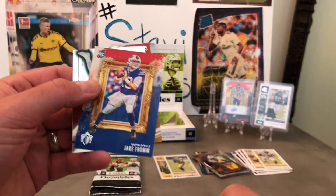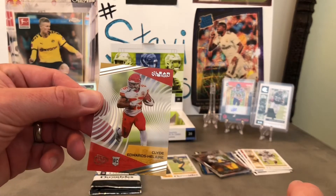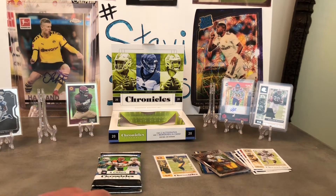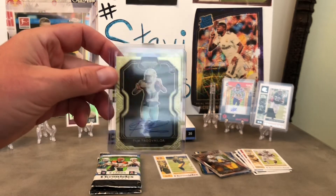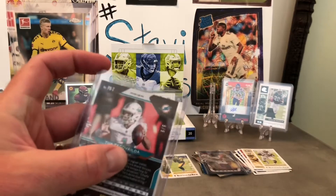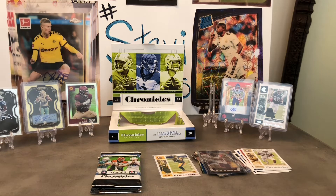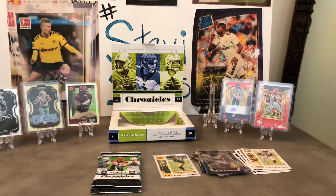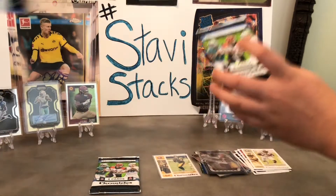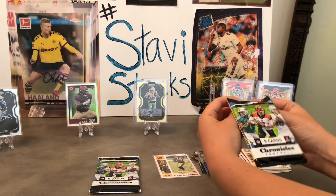It's like gold. Jake Fromm rookie card. Jalen Hurts rookie! Yes! And an acetate Clyde Edwards-Helaire Clear Vision. Oh my goodness, what is that card we just pulled? Tua Tagovailoa — this box is incredible. Five out of five Prism Black Auto. That's a huge card. Here's a Joey Burrow too. Wow. This box is dope — I was not liking this box with all the random cards, but then you pull a five out of five Tua.